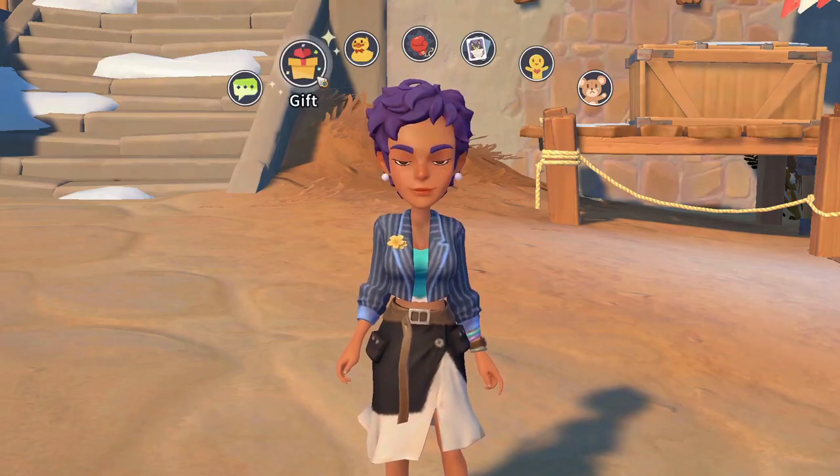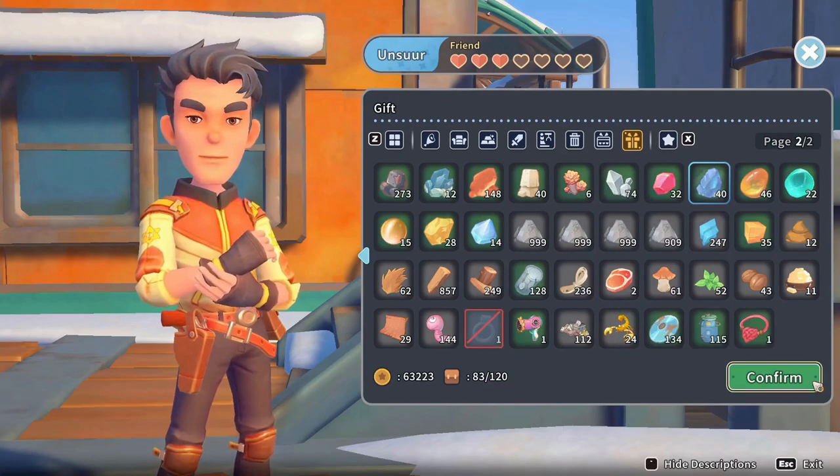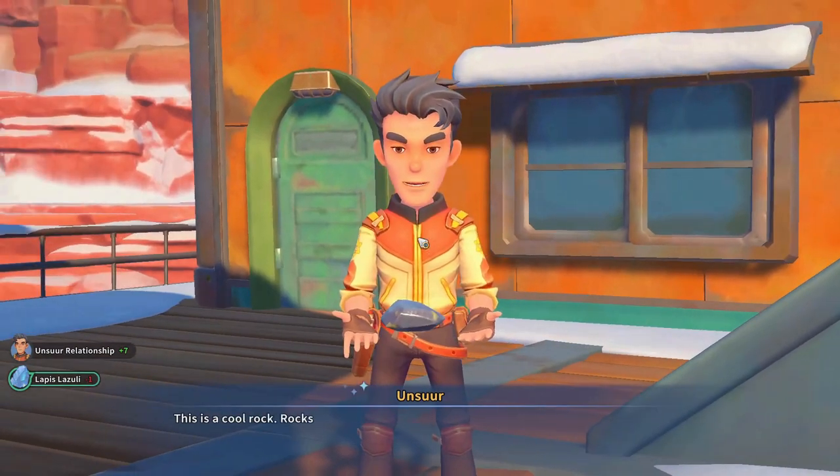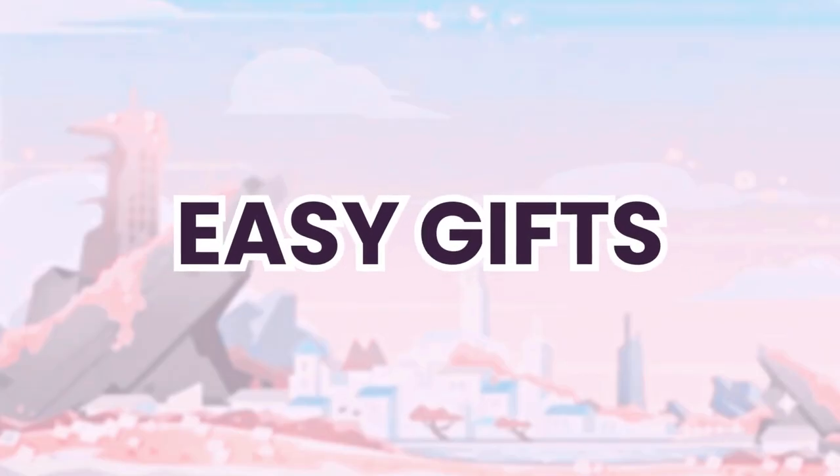And lastly, giving gifts — the most popular way to woo someone is to shower them with gifts. You can give gifts once per day, and the amount of relationship points you gain depends on how much the person likes your gift. Be careful not to give the same gift for two consecutive days, since this will lessen the relationship point increase. Here are some easy gifts I've found for the romanceable characters.